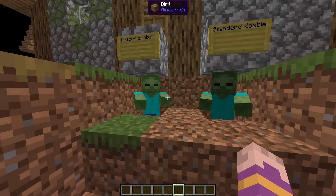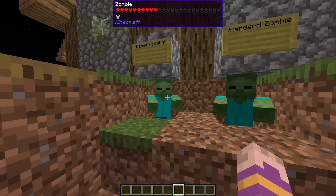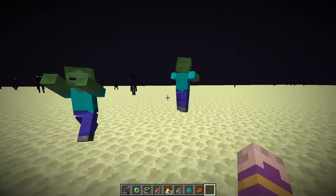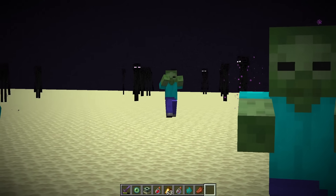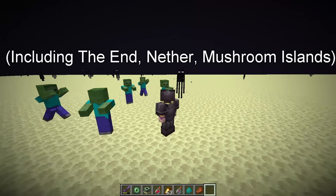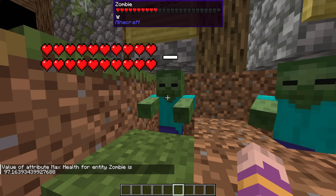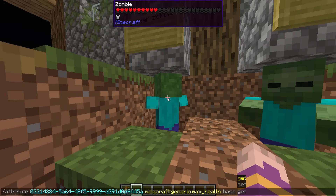The special multiplier also increases the chances of a zombie being a leader zombie, which look the same as normal zombies but have some stat improvements that are honestly hard to notice. Leader zombies have a significantly higher chance of summoning reinforcements when hit. Reinforcement zombies can spawn anywhere and will immediately target you, even in creative mode. Leader zombies have between 40 to 100 max HP, but their base HP is still 20.